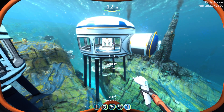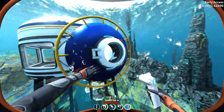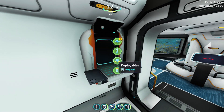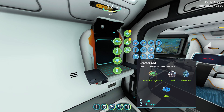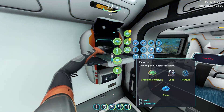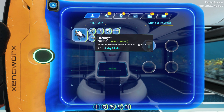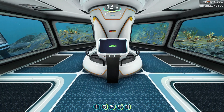Another source of power is nuclear energy, which is kind of expensive to run. For it to run, you have to make nuclear rods. A reactor rod costs 2 uraniumite crystals, 1 lead, 1 titanium, and glass. You are not restricted on location where you can build your base, but the downside is you will have to look for uraniumite crystals to build rods, and there is a limited amount of uraniumite crystals on the map.